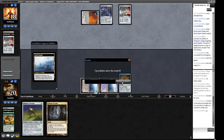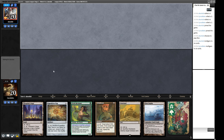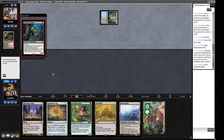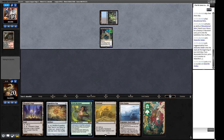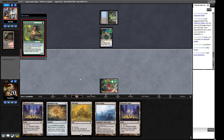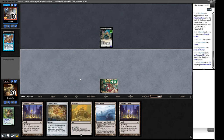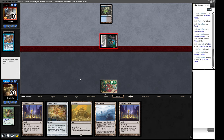We go to round four — we are two and one. We don't like this opening hand and mulligan it. We have a combo — we throw away the Grindstone and forget about it. We're going to get reanimated on — maybe not. Stifler Stalker — not too scary. Marit Lage should clock before this does. Our opponent tries to interact with our Elvish Reclaimer but we don't actually need it to assemble our combo. Days slows our opponent down. We hope they don't have Wastelands. Just two damage this turn — that's a fine amount.